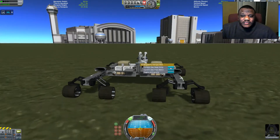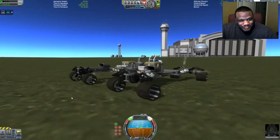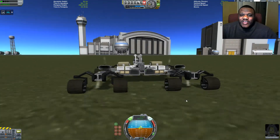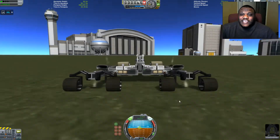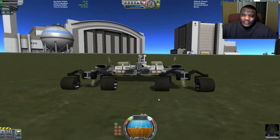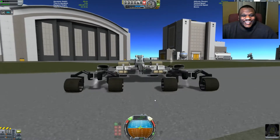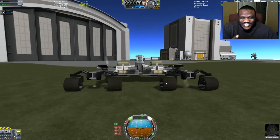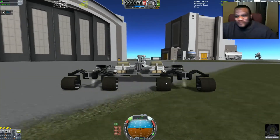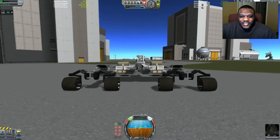Next up is Eve. Eve squishes us down — is to be expected. Eve has a lot of gravity, a lot of atmosphere. It is a son of a gun when you try to escape. A lot of people lose crafts there; I've lost several there. I may still have one there. Luckily they're just satellites that I landed there. No Kerbals were lost in this current game.